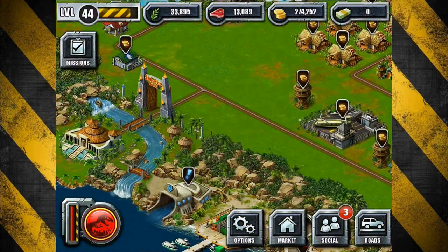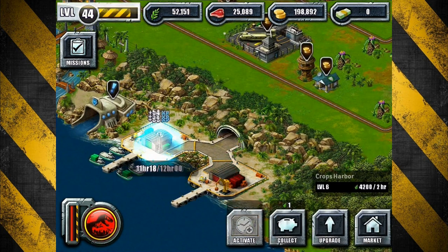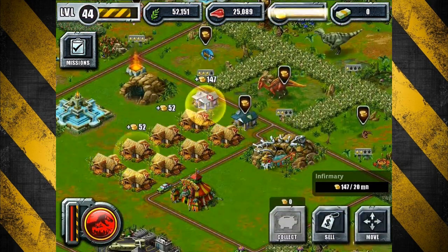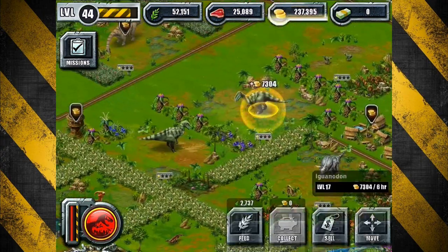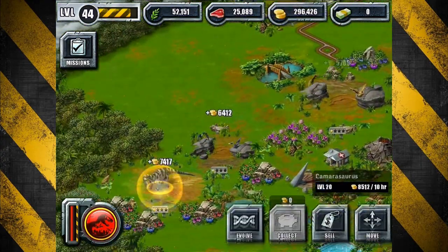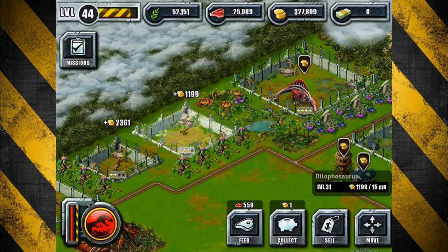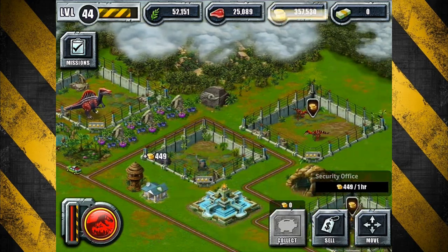Hey everybody, welcome back once again to another episode of Jurassic Park Builder! Today as we take care of our harbor duties right from the get-go, we have a few creatures who are ready to come out of their shell here in the park. One of them is right here in Jurassic Park - we're saving his area for last since he is a carnivore. He is the Allosaurus.